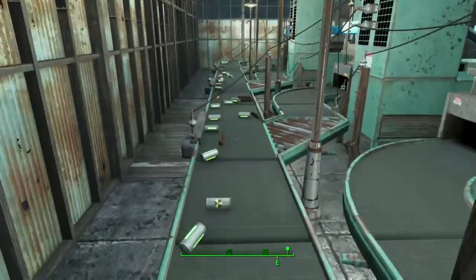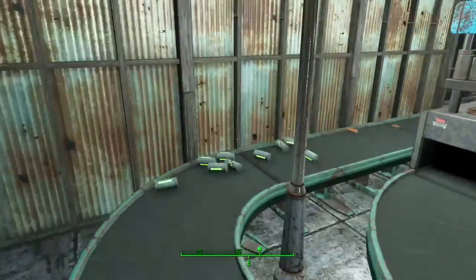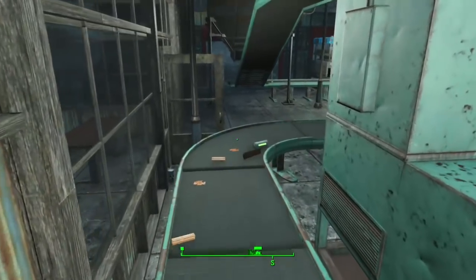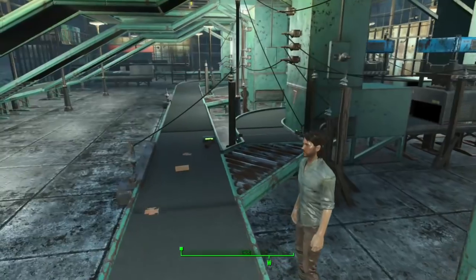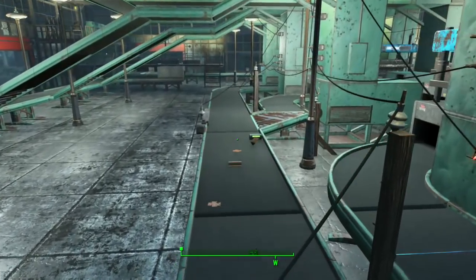As objects come down the main feed belt right here, you'll notice we bypass all of the feeds on that side, so objects continue around this conveyor to the far side, where they feed the furthest machine from the object extractors.